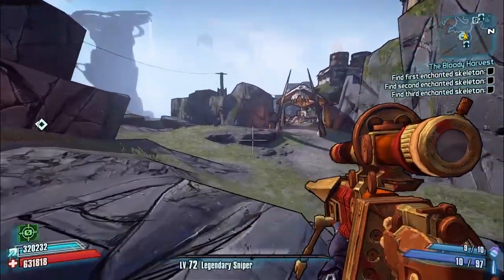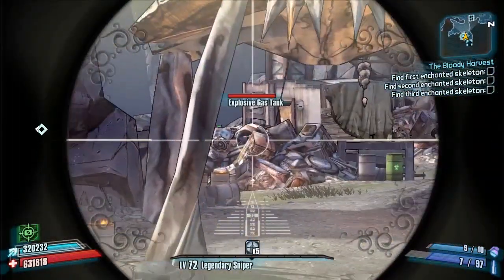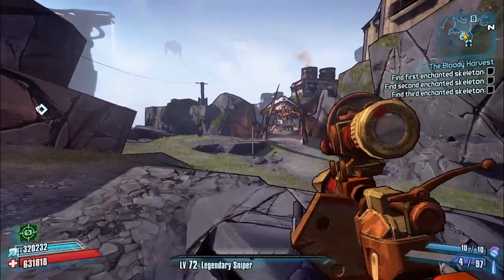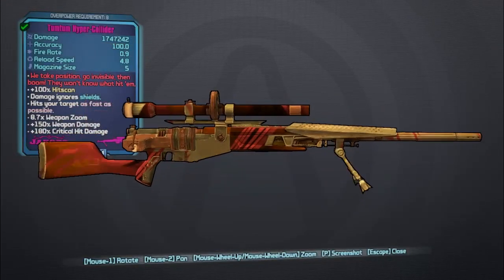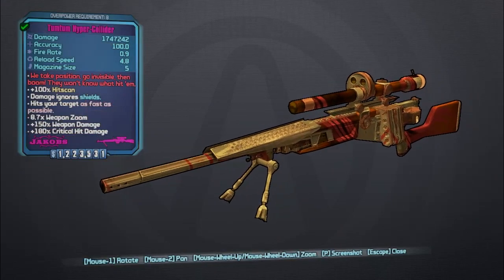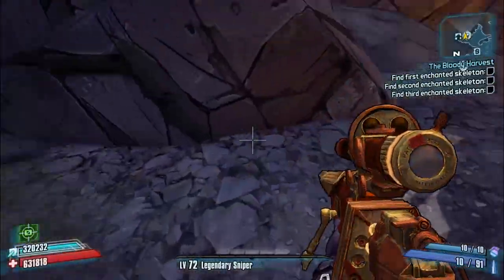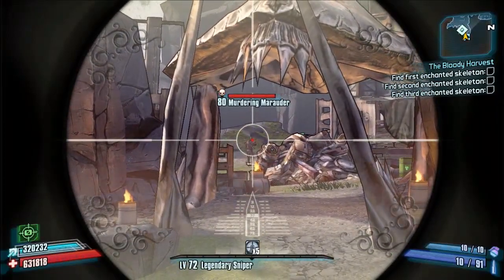Make sure you get yourself a Trespasser either by giving yourself one or by farming one. This is what the weapon looks like once it's been changed from the Trespasser to the Hyper Collider. It's now Seraph rarity and the red text says 'We take position, go invisible, then boom — they won't know what hit them,' which is a very Zero-sounding reference. It has a nice gold and red skin color — looks absolutely lovely, very royal looking.